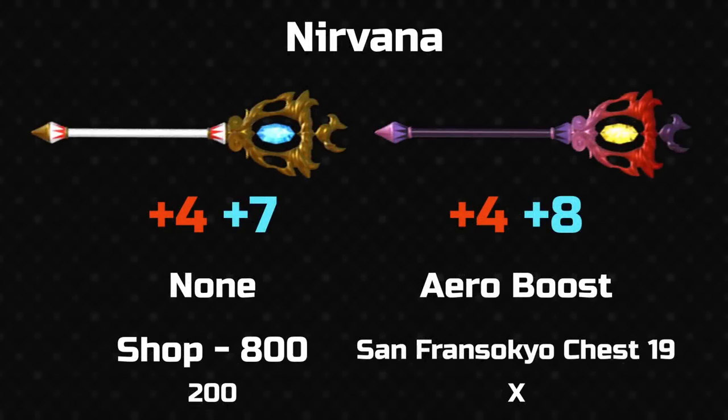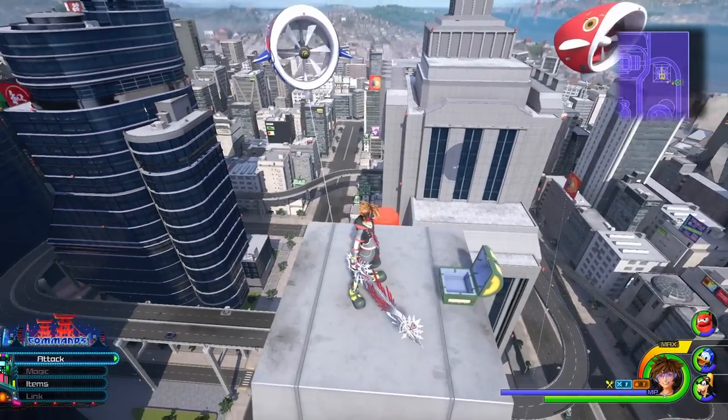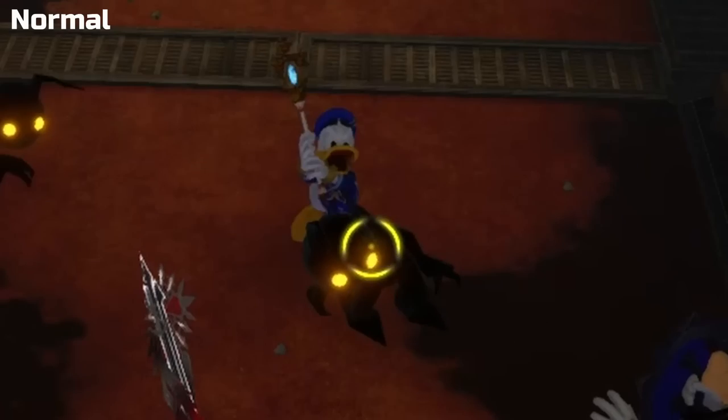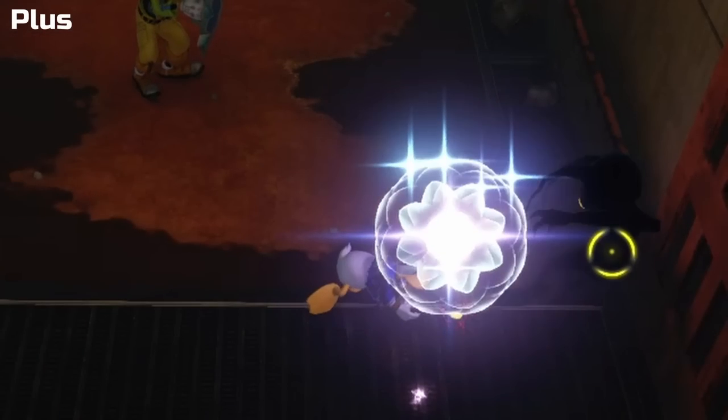If you don't like magic tricks, how about liberating yourself with the next staff, Nirvana. Very magic-focused, the plus version has the second highest magic stat for a staff. It's designed with a wide end featuring an ornate gold structure housing a blue gem. Since the staff is named after a concept found in Indian religions, I assume the appearance is based on Indian designs. The plus version is found in San Fransokyo and comes with an arrow boost and drastically different colours — red and purple with a yellow gem. I do prefer the normal version here. The effect of the Nirvana is a flower petal — quite pretty and vibrant.